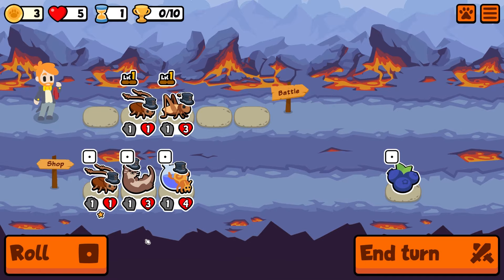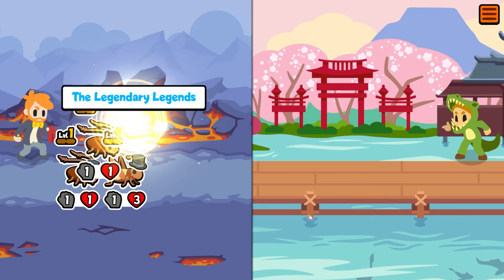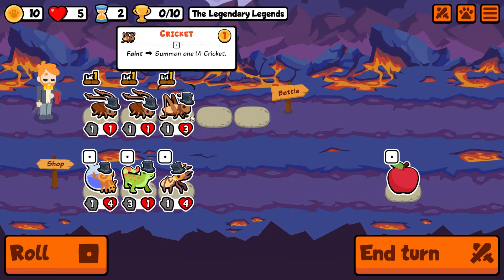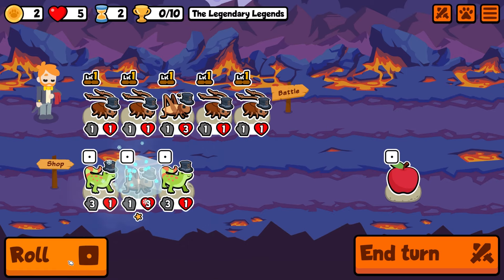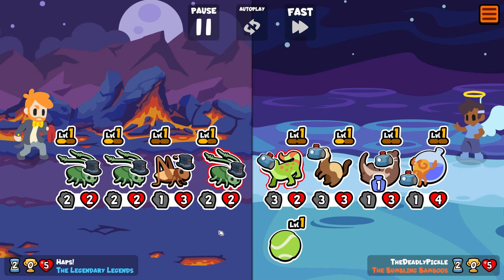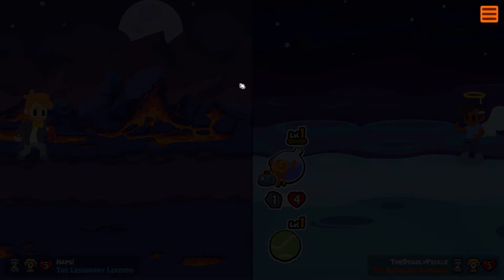Hey guys, it's Haps. In today's video we're taking on the weekly pack one final time, and in this run we run on the power of Bop — the Bird of Paradise. Bird of Paradise scaling can be kind of crazy, and in this run we run double Bird of Paradise. There's also another pet that takes us pretty much the whole way, and I'm even giving them the spotlight in the thumbnail — that is the Okapi. We get a 50-50 Okapi just for fun, so hopefully you guys enjoy. If you do, maybe like and subscribe — let's jump in.